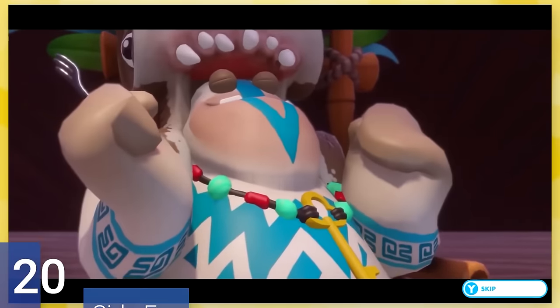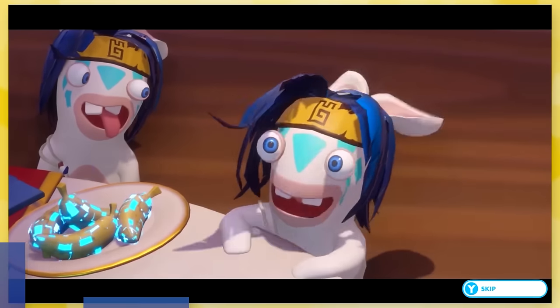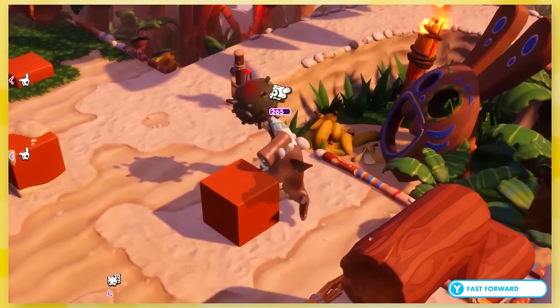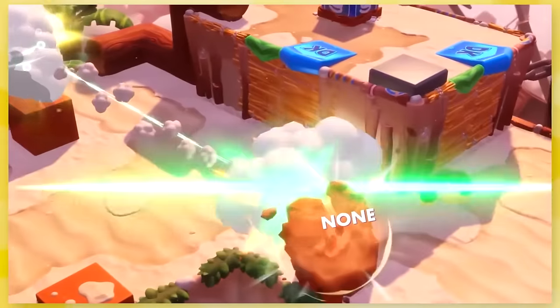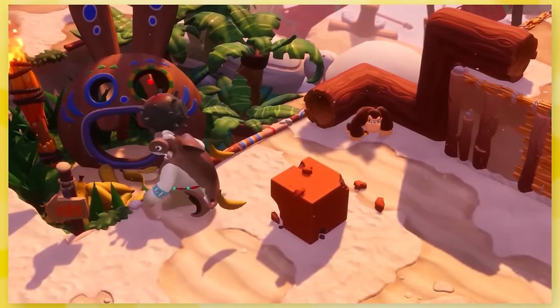20: Side Eye. This is kind of like Rabbit Kong, but he's got a spiky staff and is wearing a shark costume of some sort. This costume is a part of Side Eye's moveset — he'll dig into the sand and you'll see his fin sticking out. He's also got a bludgeon and likes to attack from far away. He's very much a scaredy cat, and he is the first boss in the DK DLC, so it makes sense.